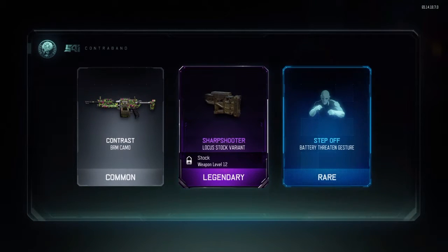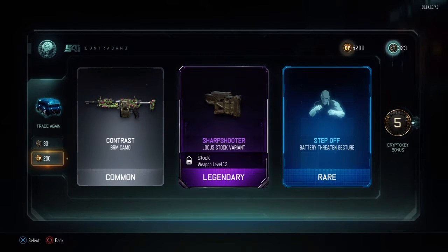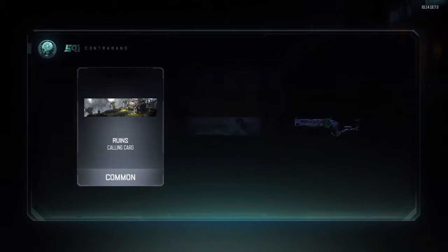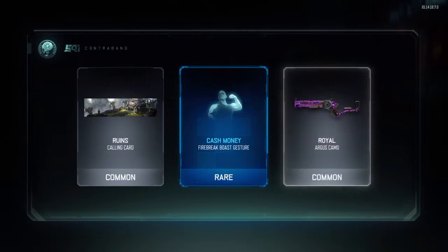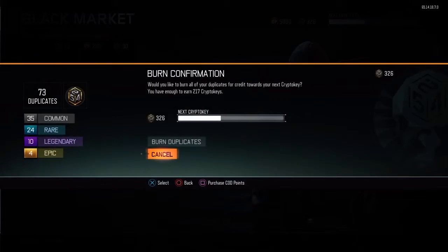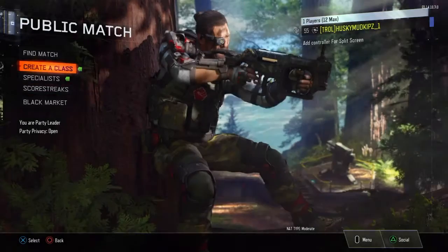Oh my god, come on — give me something please. And I get another double common. I can almost get over 200 crypto keys with a duplicate.